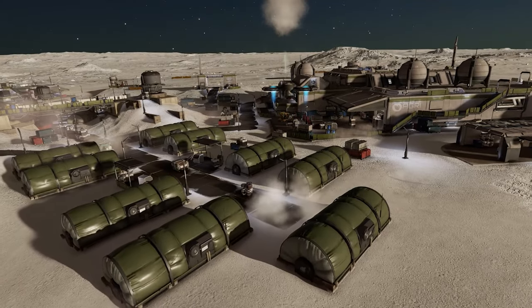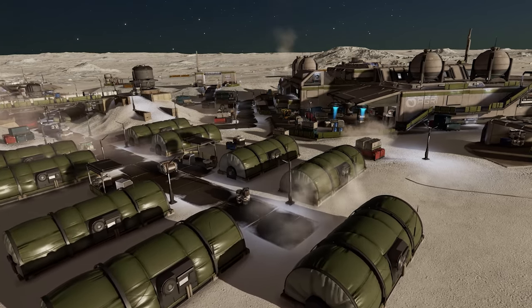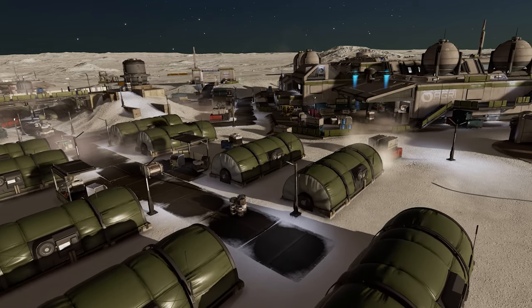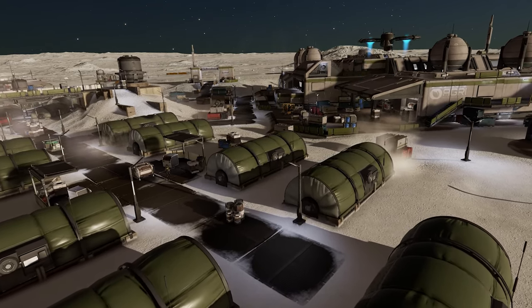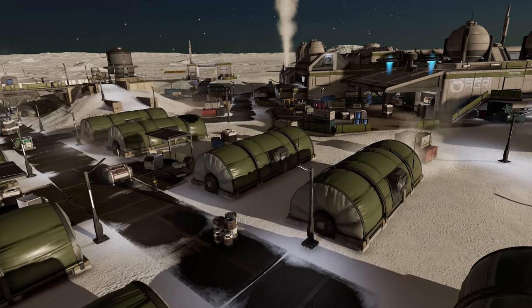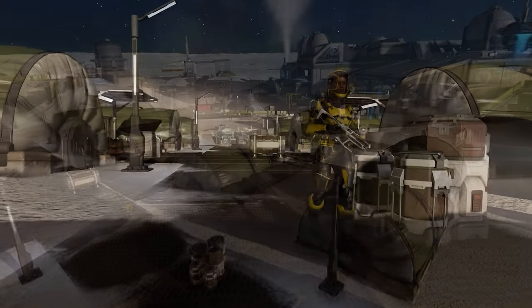First up, I'm going to recommend that if you don't have one already, you build yourself a dedicated Odyssey on-foot mission running ship. You're going to be parking it in a lot of tight spaces near to settlement buildings and target points of interest.